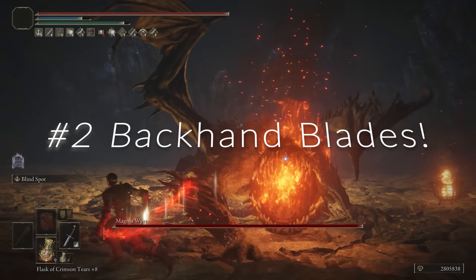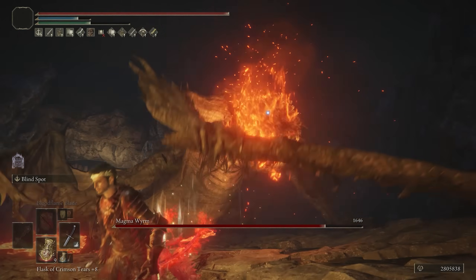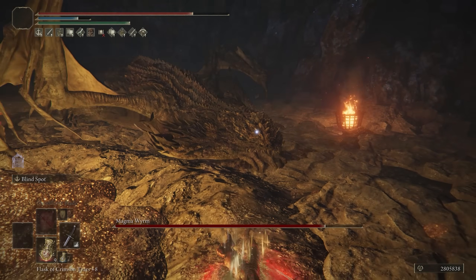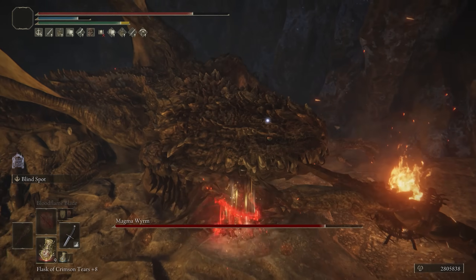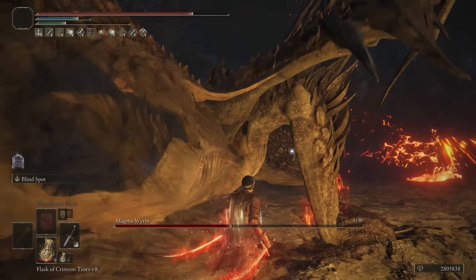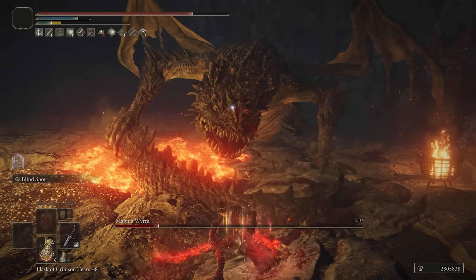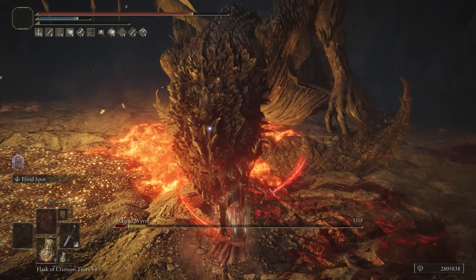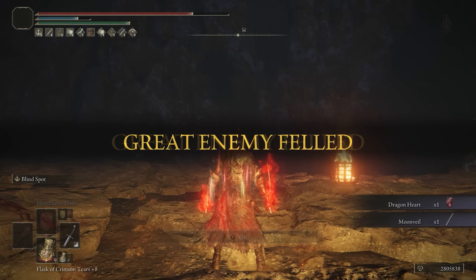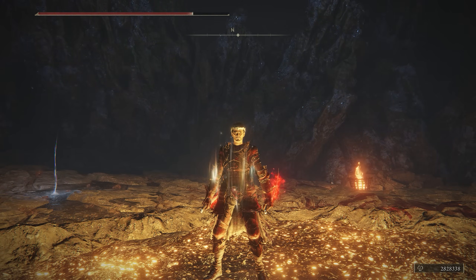Any of the bleed builds, you could add the White Mask for more damage. At number two, we have the Backhand Blades in Keen Affinity with Scale Great and Keen, and we've added Bloodflame Blade. Even though they don't have innate bleed, they're so quick that you could usually get another bleed proc or two. The main concept is going to be using the Ash of War, and then when you can, building up as many successive hits as possible. The Backhand Blades are really good for that. Keep in mind when you use the Ash of War, it had a slight nerf for PvP but not so much for PvE. You do get invincibility frames on the Ash, so keep that in mind when taking on bosses. Bloodflame just kind of adds something to the weapon, but overall they're very good for physical damage and scale well in Keen with Dexterity.